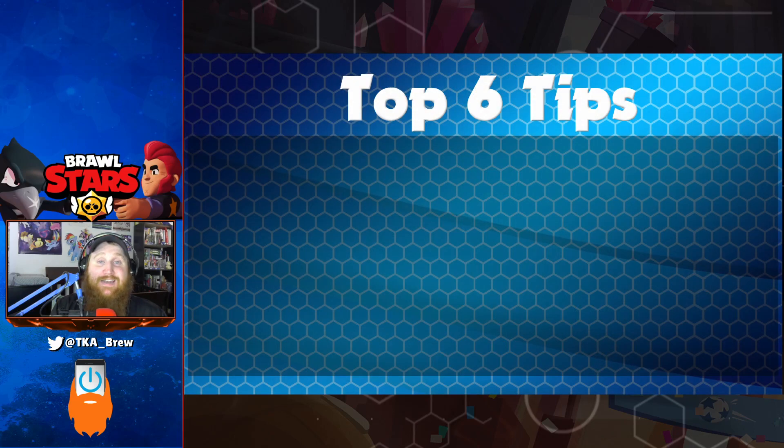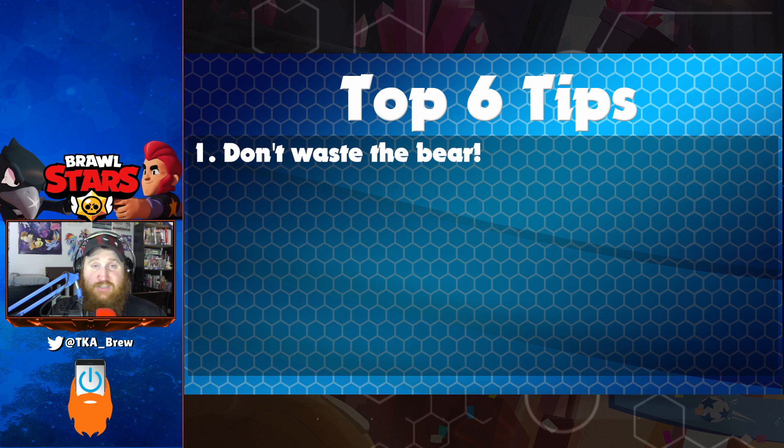Here are my top six tips for Nita. Number one: don't waste the bear. Make sure you're using it as a shield, to flank, or to chase brawlers away. Because the bear is so slow, everyone can pick it off or run away from it. So if you drop the bear and everybody runs toward it, they can kill the bear without it even getting an attack off.